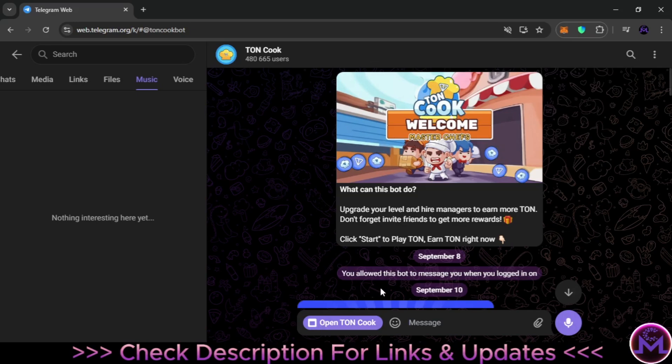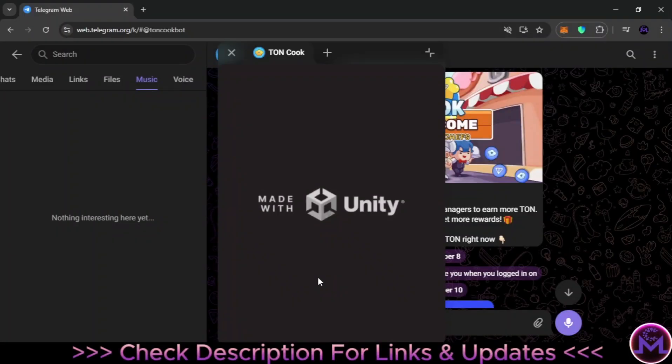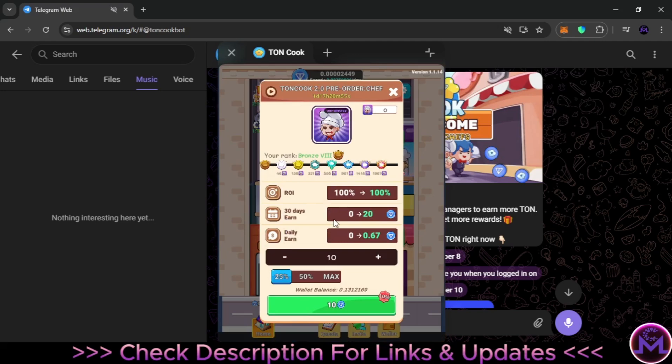The link you'll find in the description. Once you enter, you come to this area and click 'Open Tone Cook.' This is the game. When it launches you can see an ad, so just be aware of that.